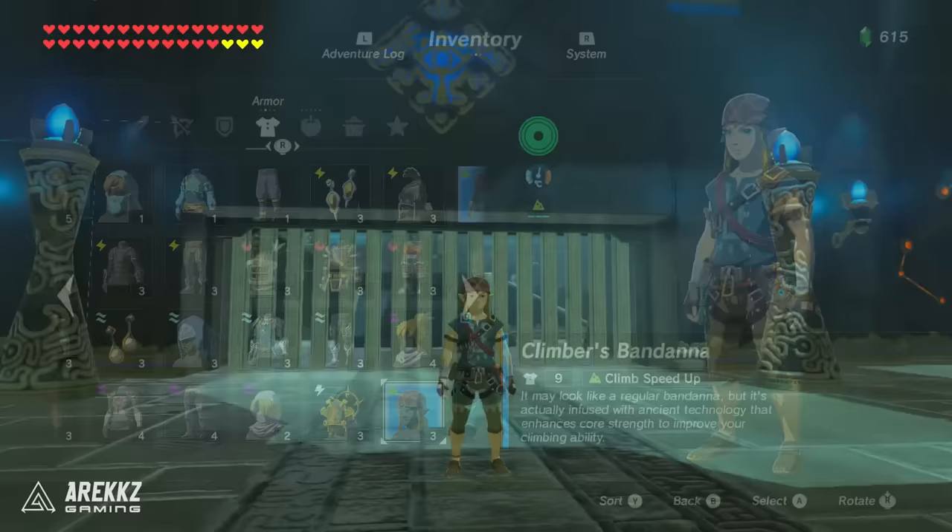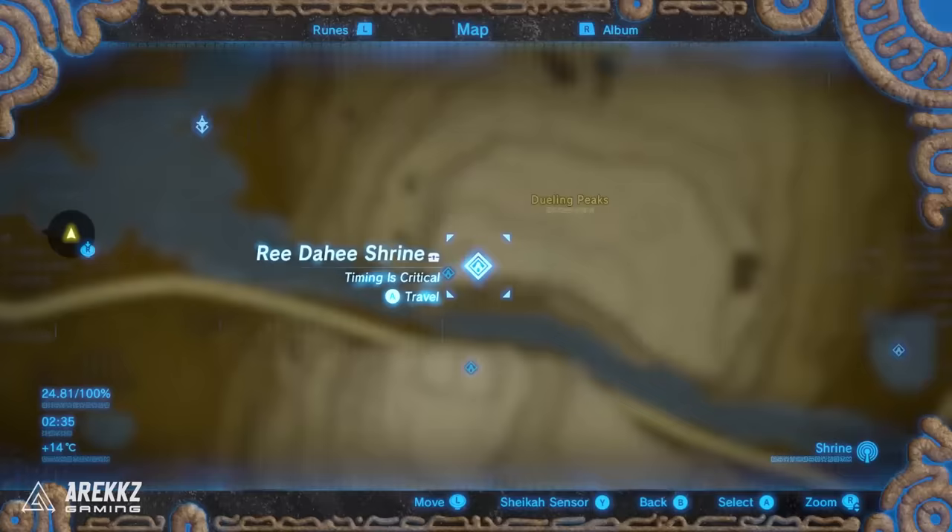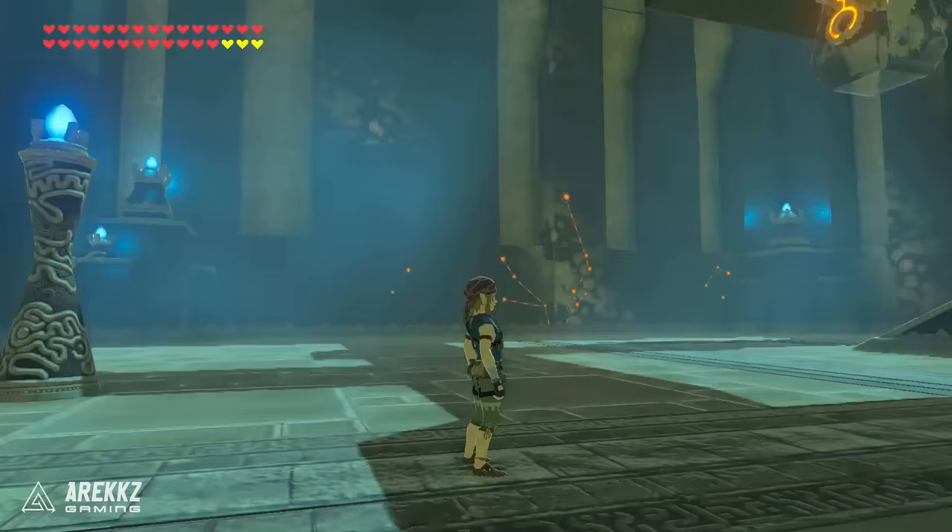After that you then have the climber set. This provides you with the climb speed up bonus, so you climb faster. However if you upgrade this to level 2 you also get climb stamina up, which reduces your stamina cost while climbing. The helmet for this comes from the Ridahi shrine, the chest piece from the Chasuketa shrine, and the legs come from the Tano Oa shrine.